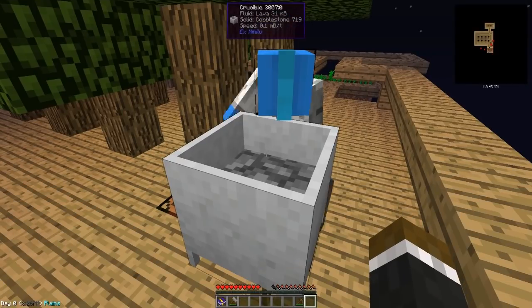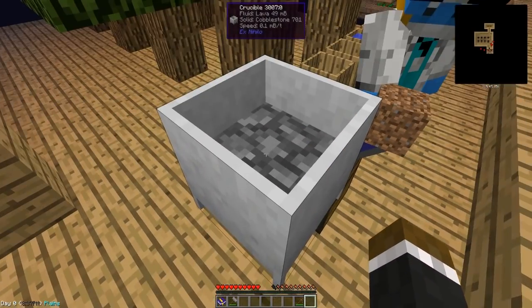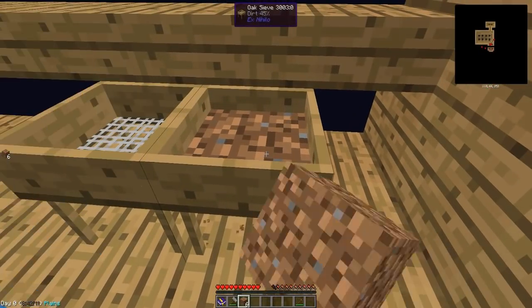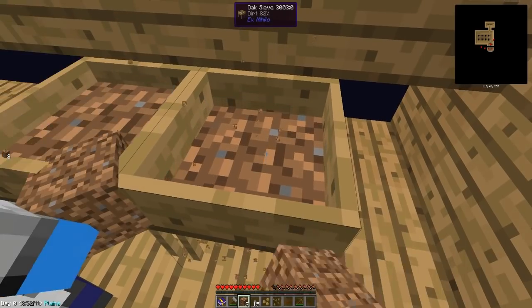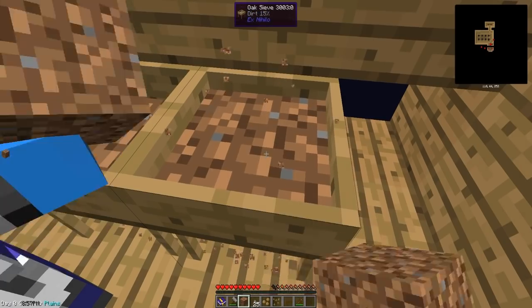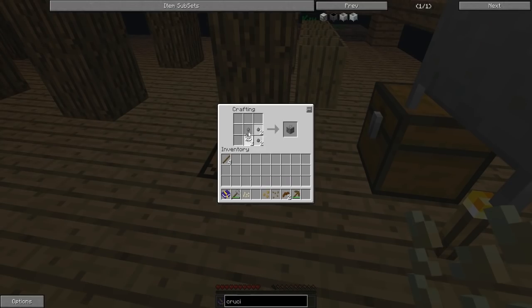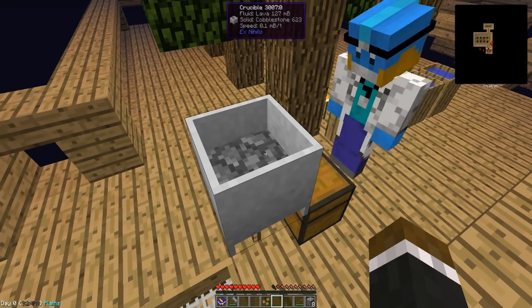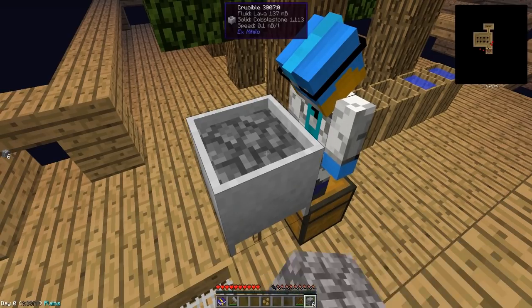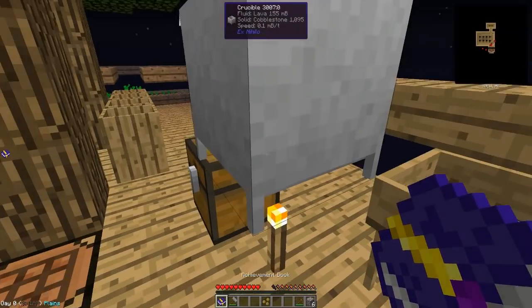They've run out of cobble and will have to sieve more dirt. While waiting for the crucible, they sift more dirt and get various seeds and resources. They realize the torch is just the slowest heat source and they'll have to wait. They decide to take a break while the cobble melts.